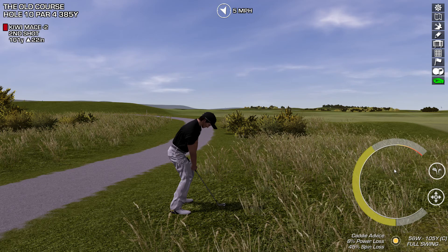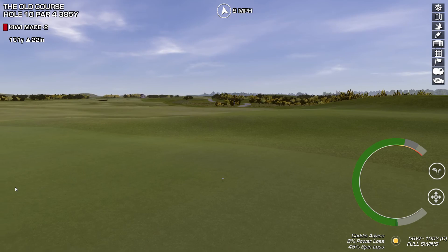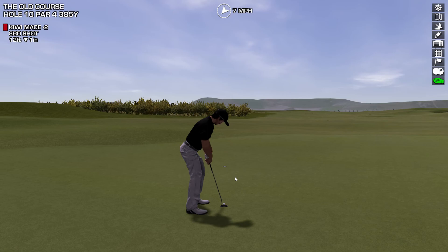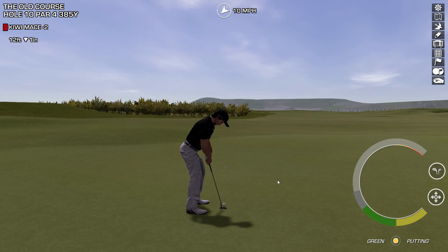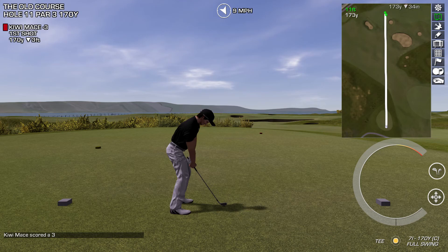101 yards — this is 105 with some power loss, but we're going to get some run, so we're going to hit it 100%. Push it just slightly. We've got the green — now run, run, run! Very happy with that. Another look at birdie, and there's hardly any movement in this green. Yes! Looking awesome, get in the hole. Great way to start the back nine — and suddenly we find ourselves three under par.